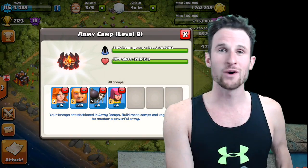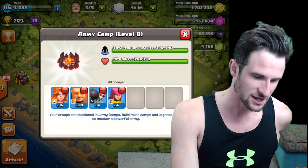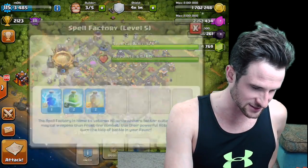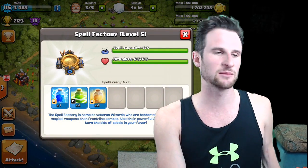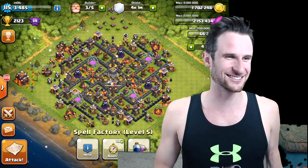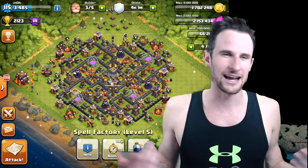I've got 20 Giants, 16 Valkyries, four wall breakers, four archers, and we've got two heal spells, two jump spells, and a lightning spell on this new design. So we're going to do a sit-up challenge.